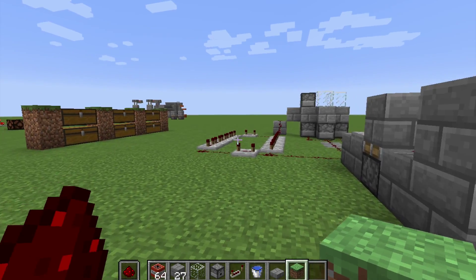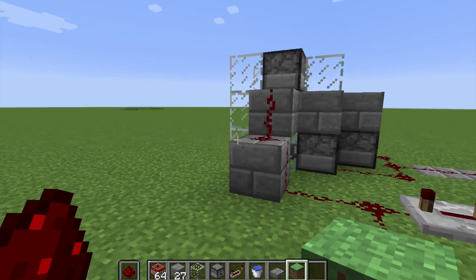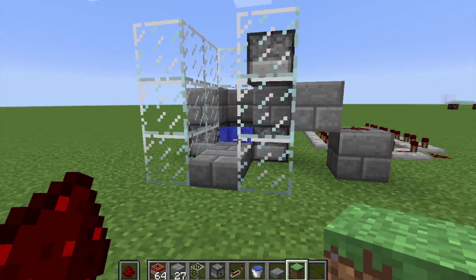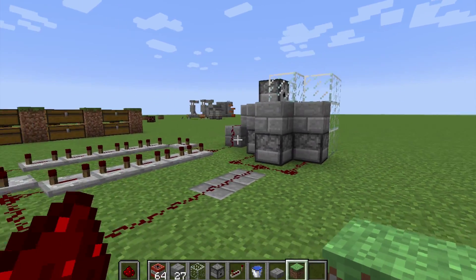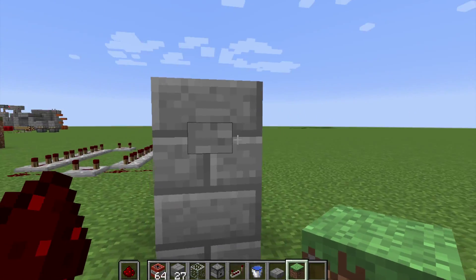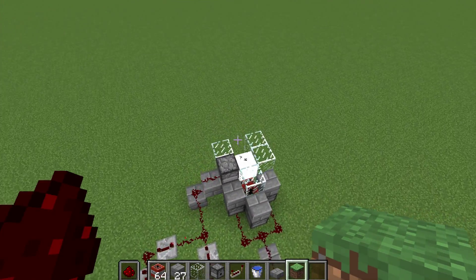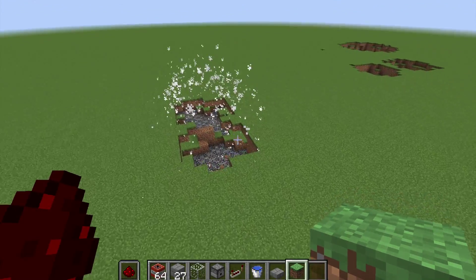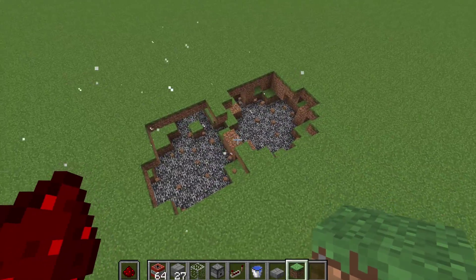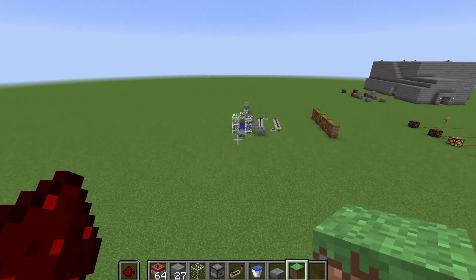Hey guys, welcome back to Android Games. Today we are looking at an extremely accurate TNT launcher, and it looks like this. It works really well — all we do is hit this button, and it shoots two pieces of TNT right there. Look at the damage that causes, and they're in a perfectly straight line. They go right back to the start.